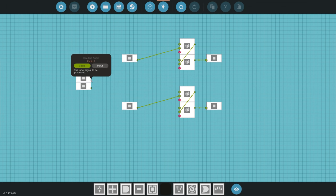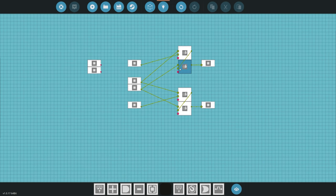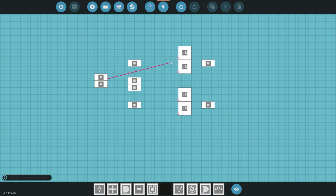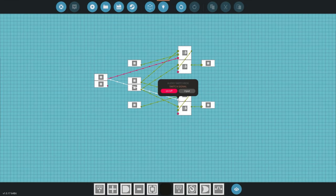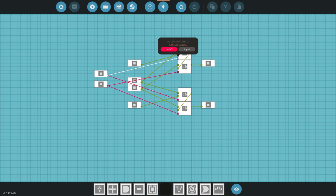Once that's done we can feed in our radio signals. Radio one is going to go to the on of the first switch box and radio two is going to go to the on of the second switch box. We do the same for the other seat: radio one to the on and radio two to the on. We then take the radio one on/off node and connect it to the first switch box, and radio two to the second. When radio one is receiving audio it switches over to the radio one audio signal, and the same goes for radio two.